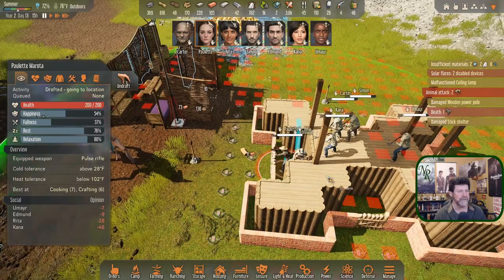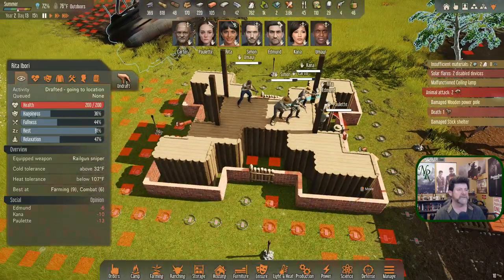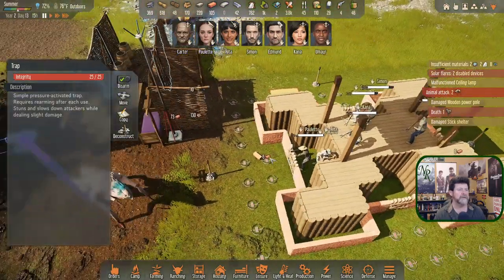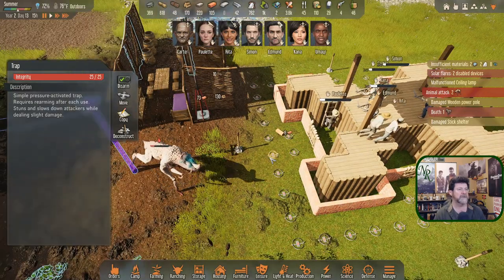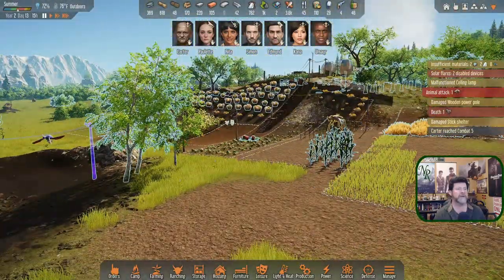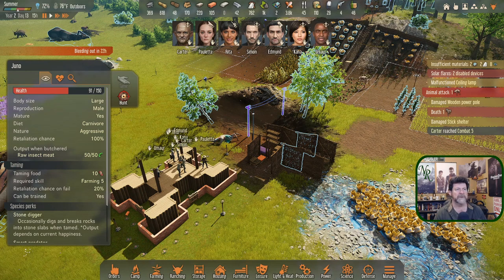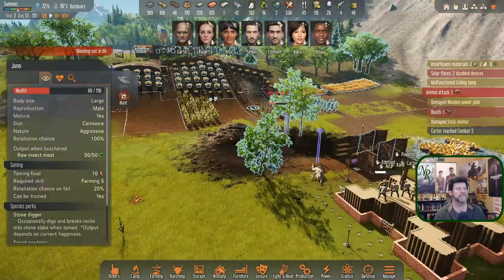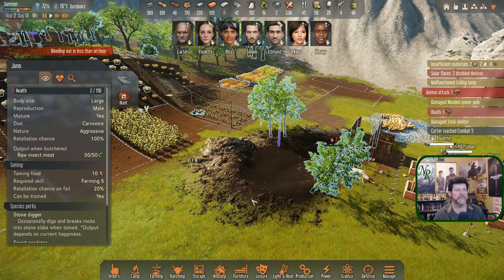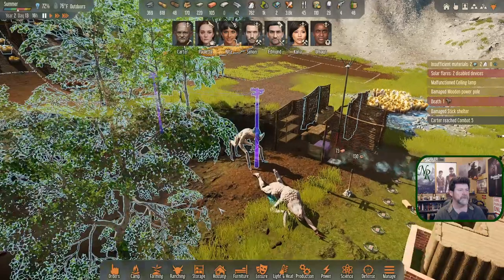Paulette, I need you up here. Rita, back here. Everyone else stay there. I've got everybody lit up. Paulette, hop up the ladder — you're stunned. You're down — Carter, Combat 5, great! And we have this last guy who bleeds out in 22 hours anyway. Rita, can you finish him before he even gets there? Boom — okay, that's that. Undraft everyone, do what you need to do.